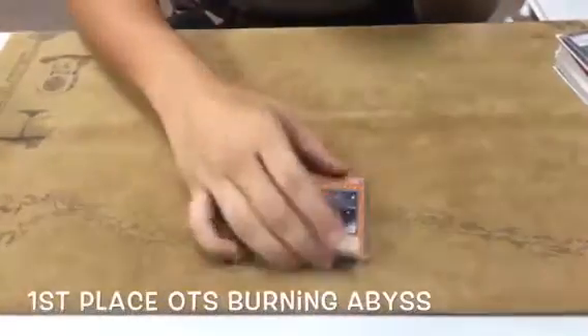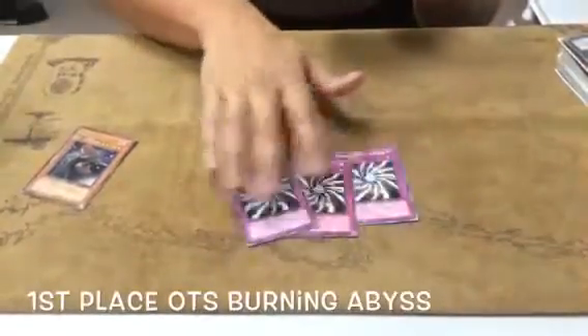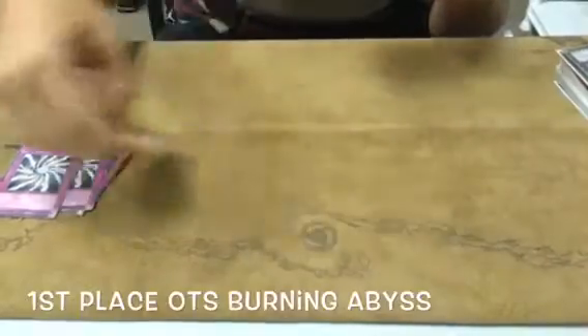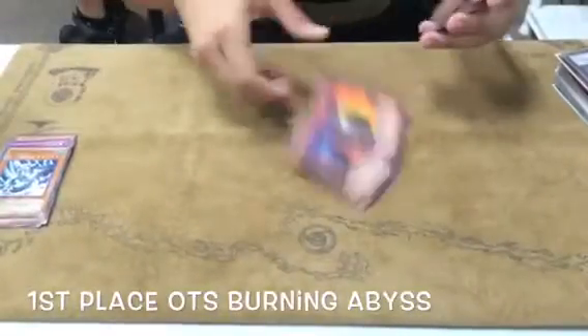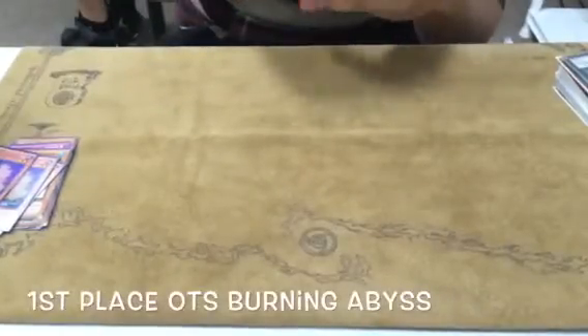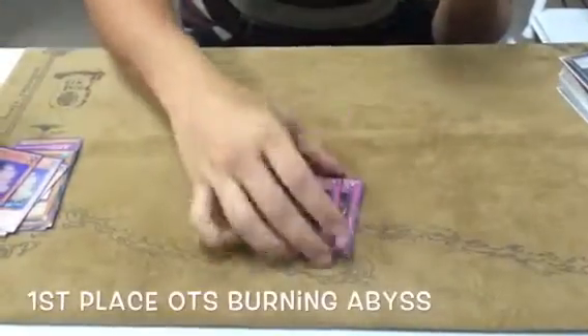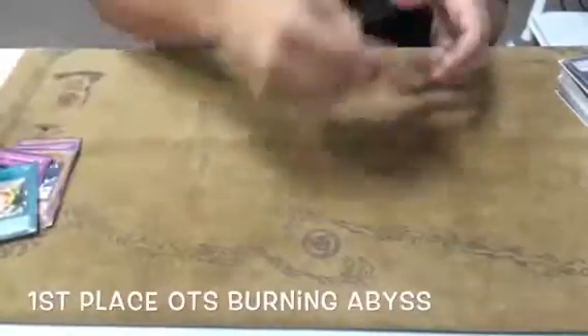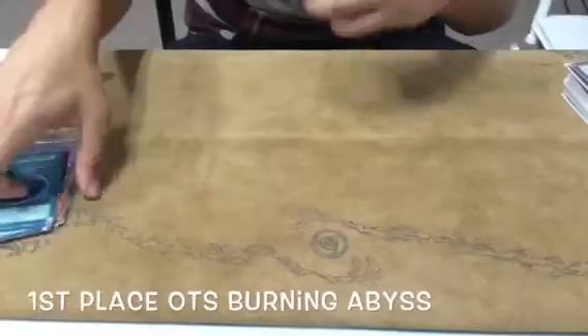The side deck was: two Majesty's Fiend, three Mistake, two Mobius — he was really good, just for all the backrow — three Max C, two Chain Spirits for the mirror match, one D-Fissure for Shaddolls, and three MST for backrow. That was it.